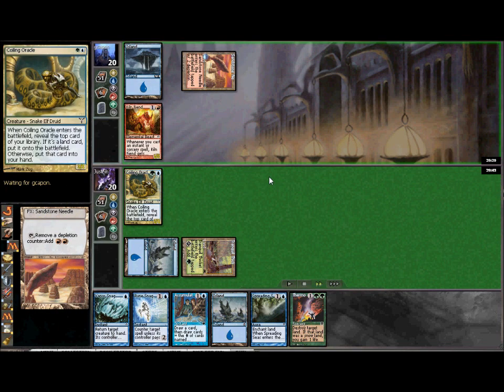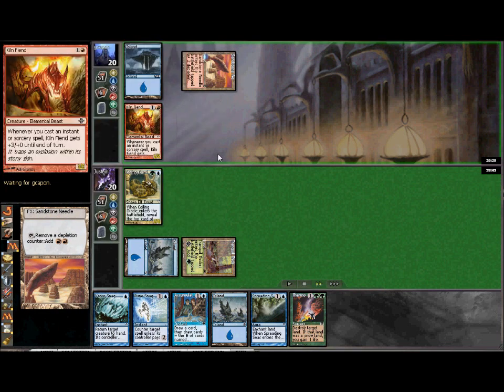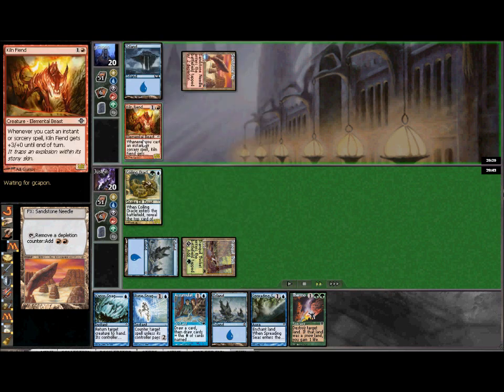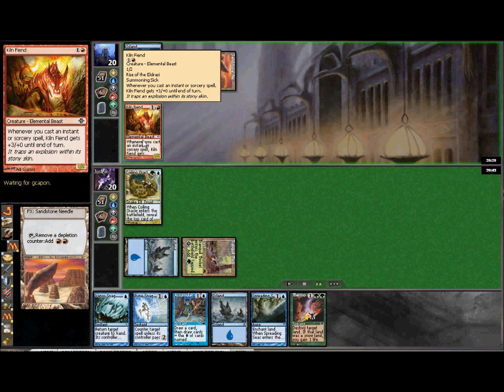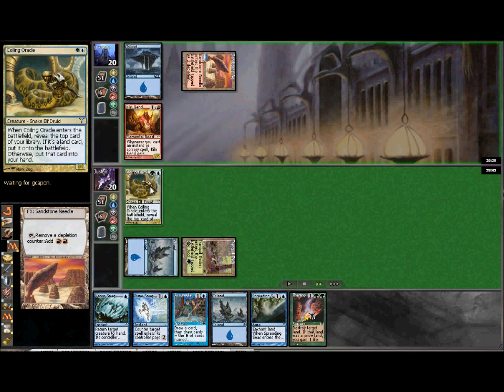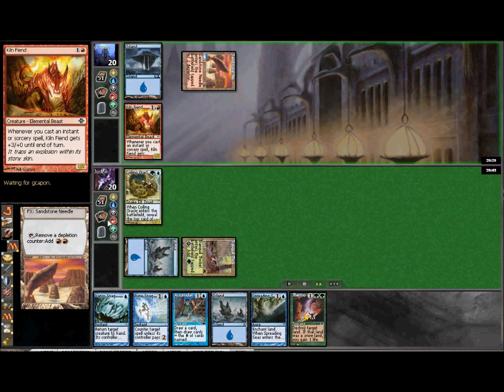My opponent plays Kiln Fiend. This is a setup you do see in Storm decks — a lot of the time in red-blue builds they use blue as a draw engine and red to ramp mana, continually playing a bunch of little spells to pump up the Kiln Fiend to something like 20 power and swing through for the win. I have been beaten by this on turn two in Pauper — it's a pretty powerful thing. Right now we're sitting pretty good; we have the Coiling Oracle to chump block. He'll probably try pumping it to maybe a 10 to force me to chump block, clear my Oracle, then finish me off. What he doesn't know is we have Vapor Snag in hand.